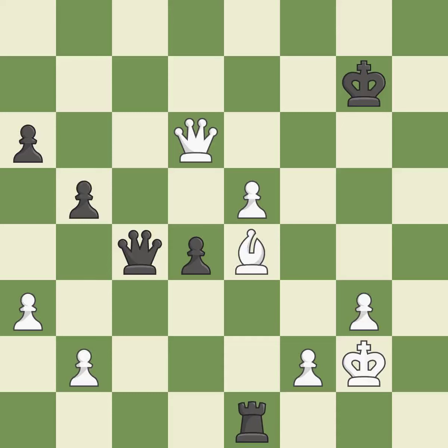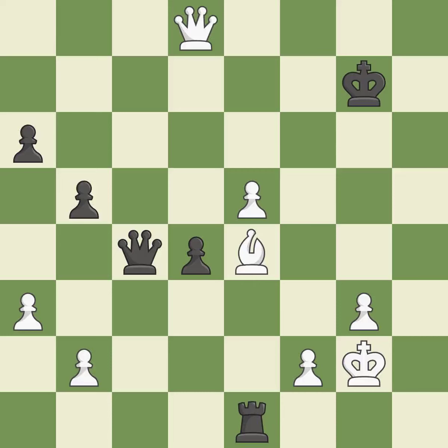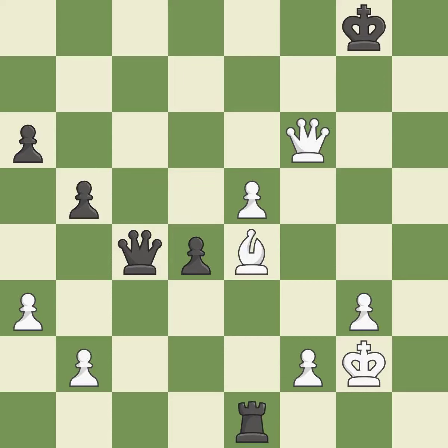This evades the check from the queen — best. Very precise — best. This steps away from the checking queen — best. This is the strongest option — best. This evades the check from the queen — best. This creates a threat to win a pawn. This is the only good move — a great move. This steps away from the checking queen — forced. This threatens to force eventual checkmate — a mistake. That's what I would have recommended — best.